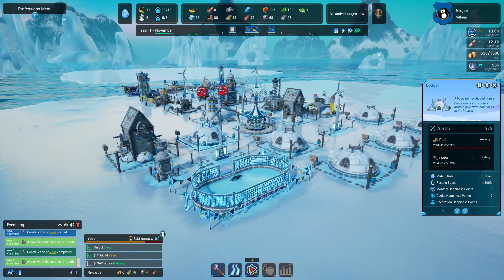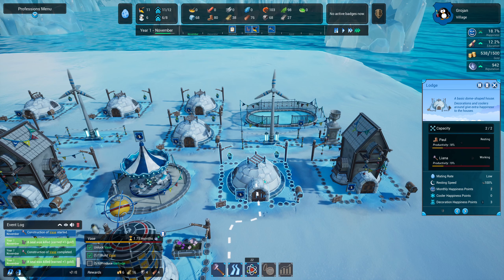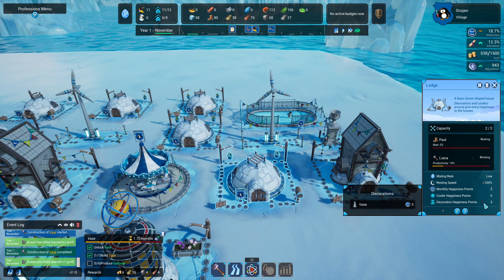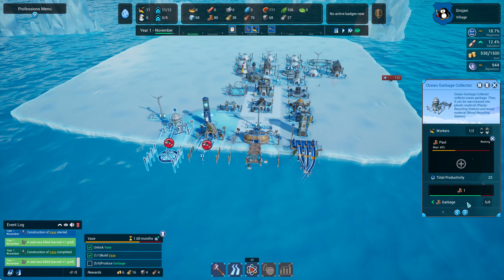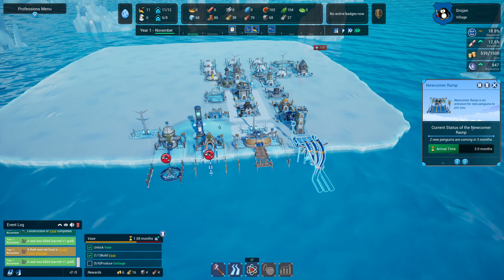The mating rate is still low. This one gives us three happiness points, that one only two — but we get three points from the vase as well. We need one more garbage, nearly done, and that quest will be complete. We're still in November. It'd be nice to figure out how to get more people in quicker — if we had a few more newcomer ramps we could do it a lot faster.